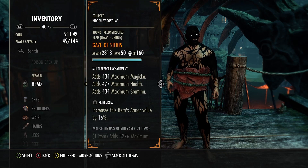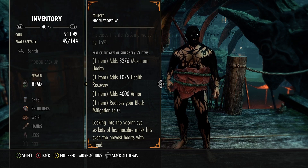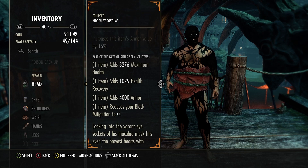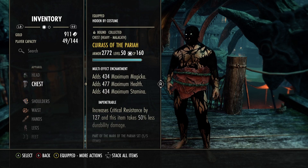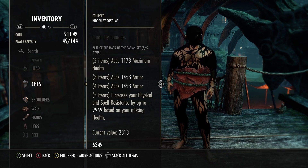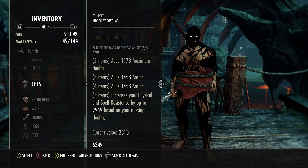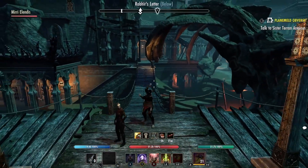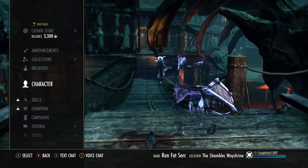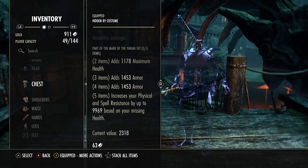Gaze of Sithis is our Mythic of choice, using Reinforced with Prismatic on the big pieces. It gives you 3,200 health, 1,000 health recovery, and 4,000 armor. The blocking on this build comes from Spell Wall — we don't block, we roll dodge. So this works perfectly with our playstyle. Pariah is the same set as before — increases physical and spell resistance based on missing health up to 9,969. Right now we're at 2,300, so that's about 7,000 more resistance we can gain, bringing us to roughly 39,000 resistance when really low. You get really tanky and can survive a lot of executes.